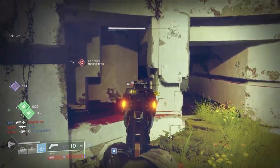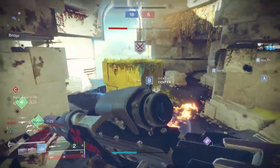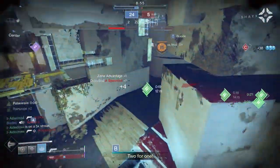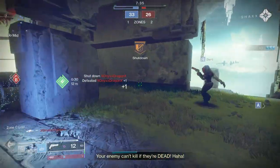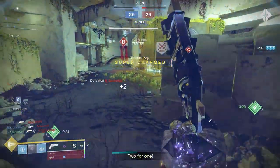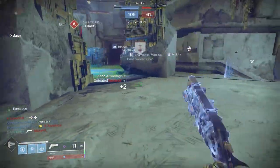I wish I could combine certain elements of weapons together to make them into one. 180 round-per-minute hand cannons are not meta, but some of them feel phenomenal. Most recently, we reviewed Nature of the Beast. It had a very nasty roll — Quickdraw, Rangefinder — and despite the time-to-kill being a whopping one second, it still hung with the best of them. It's not meta, yes, I had to work for my kills, but for the most part it felt amazing.